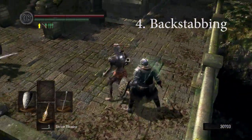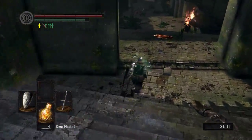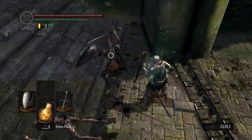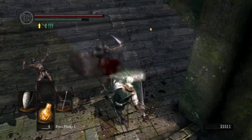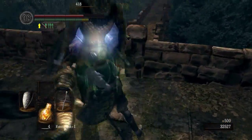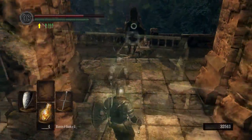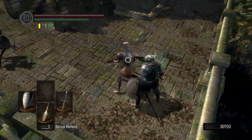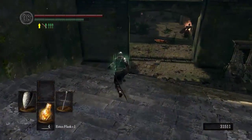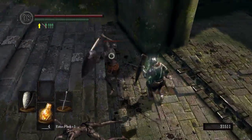Next up on our list is backstabbing. To backstab, all you need to do is get behind an enemy and light attack them, and you will then go into an animation called the backstab. While you are in this animation, you are invulnerable to all attacks and you will also do increased damage. A good thing to note is you can backstab anything up to about two times your height, like this serpent man here. Anything bigger and bulkier you cannot backstab. Backstabbing is a good strategy to use in PvP and it will also help you a lot in the general world.